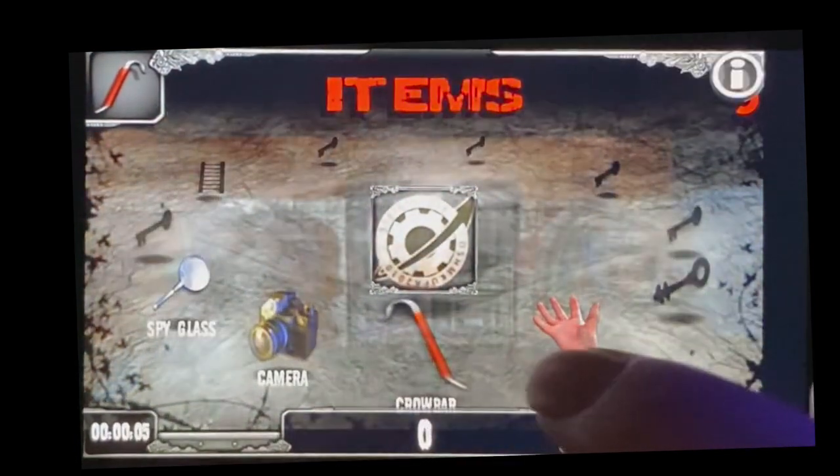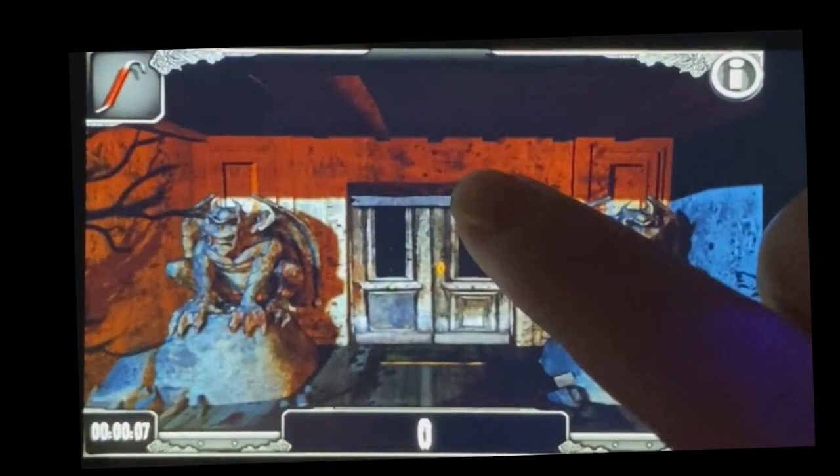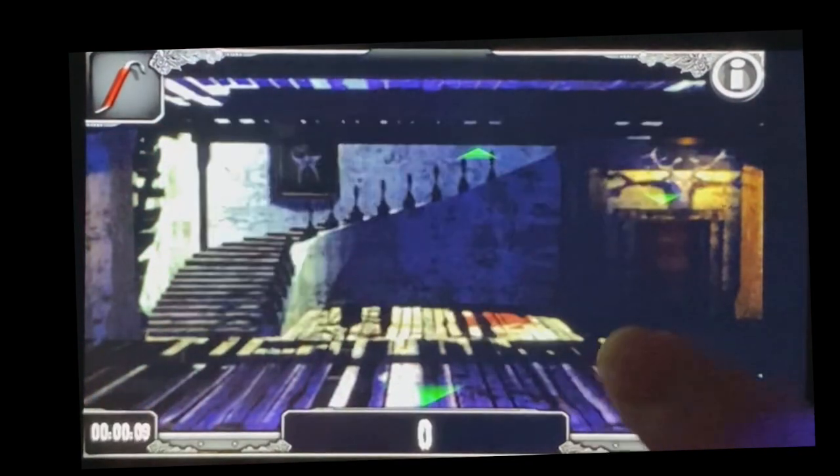First up, head up to the front steps of the mansion. Make sure you grab the crowbar from the statue to the right, and use it to bust open the planks and get access to the mansion.